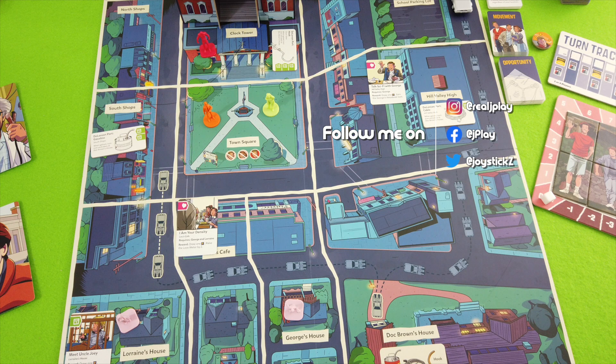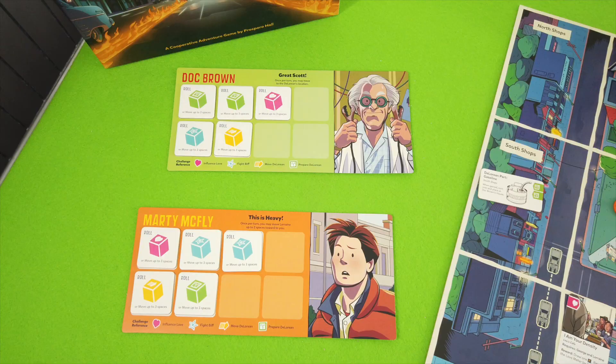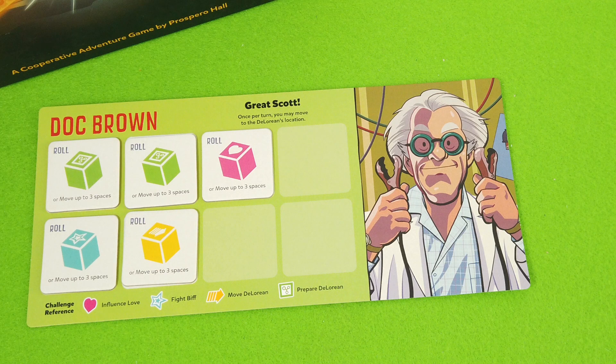In the end I decided to do a two-player playthrough because I haven't played this game before and I've seen on BoardGameGeek that the game seems to be challenging. For some thematic reasons I decided to play with Doc Brown and Marty McFly. They both come with special abilities and starting power tiles - those usually let you roll dice or move spaces.